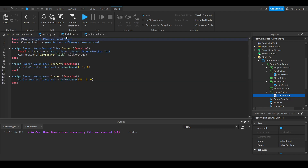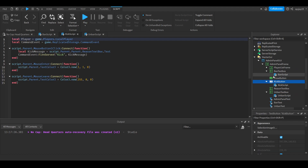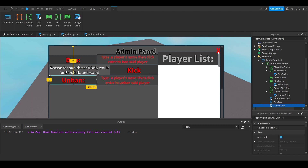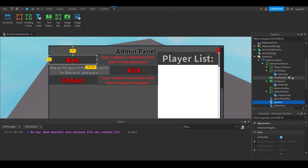You can also add mouse-enter color changes for the buttons. Note that ban and unban use text boxes for input, while kick uses an actual text button. The kick script has a button you click, while ban and unban are text labels with text boxes next to them where you type. Those are relatively short scripts.